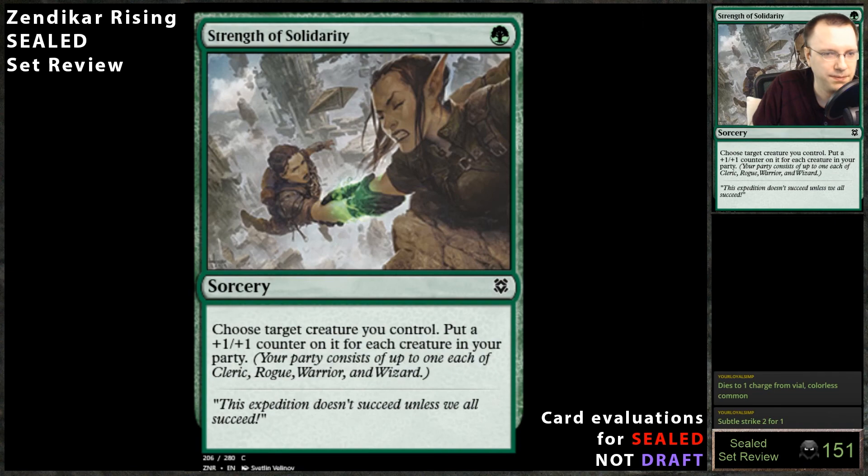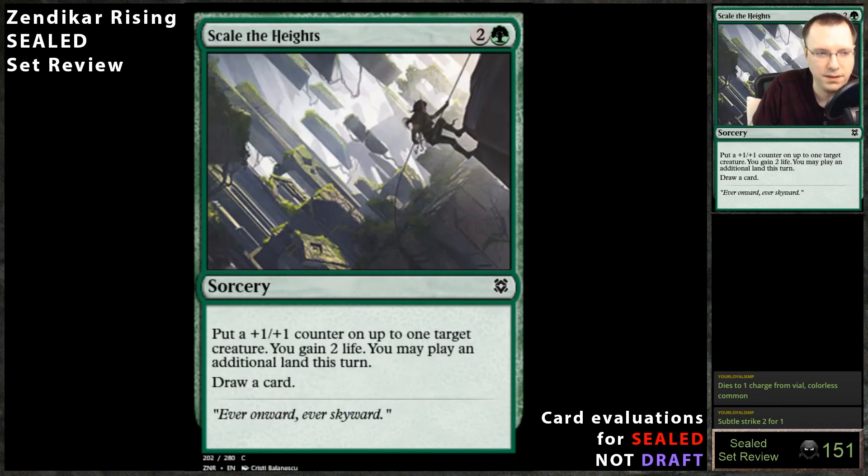Sielo Heights — don't play this card. Two-into-green, put a counter on up to one target creature, gain two life, play an additional land this turn, draw a card. The problem is it only has one target. If you play Sielo Heights targeting your creature and they kill your creature, you don't gain two life, you don't get the extra land, and you don't draw a card — because this card only has one target. If the designer had said 'target player gains two life' instead, it wouldn't have that risk. It's a trap.